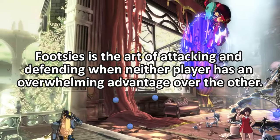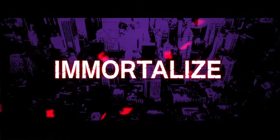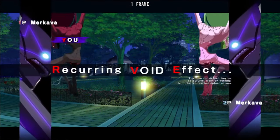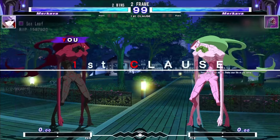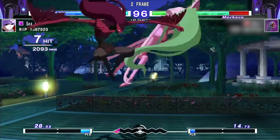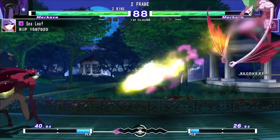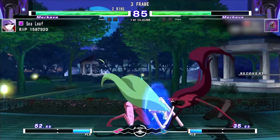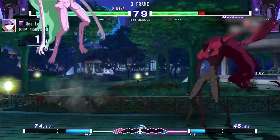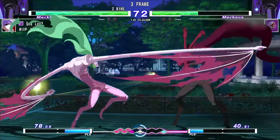Footsies is the art of attacking and defending when neither player has an overwhelming advantage over the other. A prime example is the actions players take at round start, when both players — barring certain character matchups — have a fairly equal footing in terms of spacing and frame advantage. There are a lot of things players can do in this situation: they can press a button that's strong in that range, back off to increase space, or dash or jump in for a risky attack. The wealth of options is quite high, and what makes them good or bad will also depend on the opponent's character and play style.